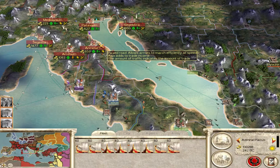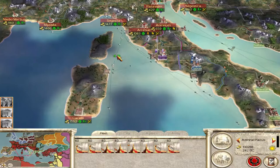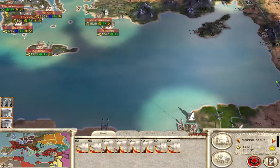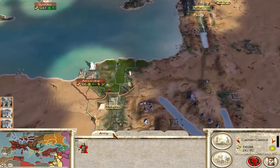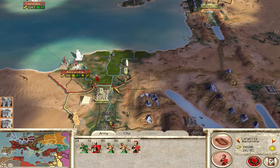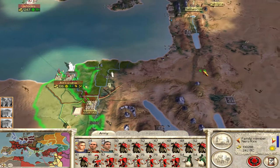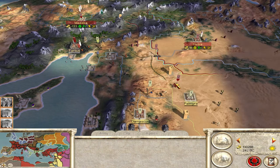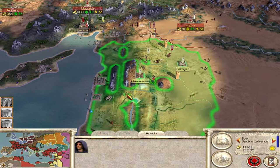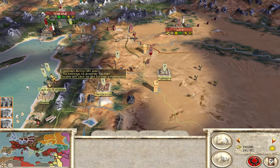Welcome back to Rome Total War where we are continuing our Julii let's play. We had the most brutal couple of battles on this bridge last episode, absolutely brutal, as well as pushing back the Egyptians here in Alexandria. Now we are continuing to push - we're going to take Memphis hopefully this turn and then maybe Palmyra. It just depends on what happens with their units. They've got a lot of chariots around so you need to be wary of them, they do a lot of damage.